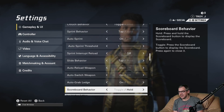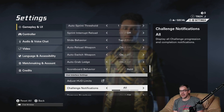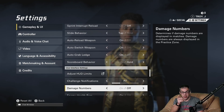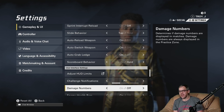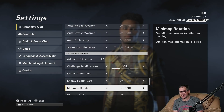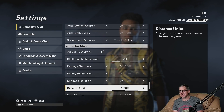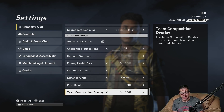Slide behavior: tap. Auto reload: yes. Auto switch: yes. Auto grab ledge — I'm going to turn that one on. Scoreboard behavior: toggle or hold — we'll leave it as hold, why not. HUD limits: I've got them set up for my monitor, but that's monitor-specific — take the time to set up your own monitor. Challenge notifications: all sure. Damage numbers — I'm going to turn those on, I think it looks better. Enemy health bars: on. Minimap rotation: yes please. Distance units: metric system all the way.